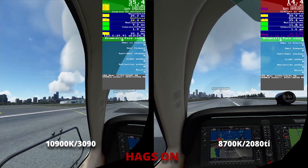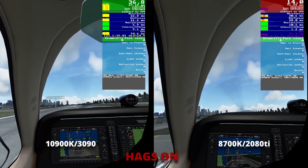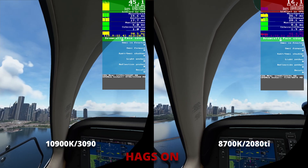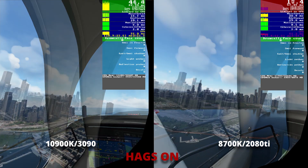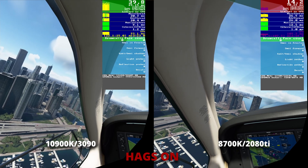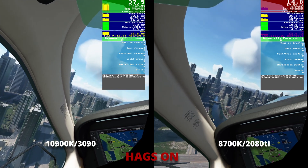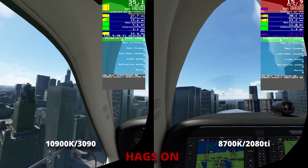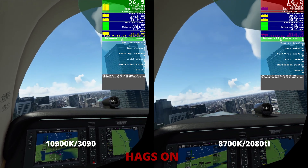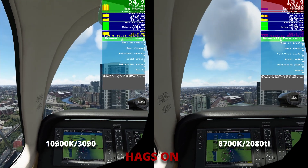In this test we have hardware accelerated graphics scheduling on, and it clearly highlights the difference between the 30 series graphics cards and the 20 series. The 2080 Ti is really struggling here, whilst the 3090 seems to be taking it pretty much in its stride. For all these tests I do have motion reprojection off. The OpenXR developer tool rendering is at 100, and in sim it's at 70. Worth noting here is that the CPU memory being used by the 3090 is less than the 2080 Ti, whilst video graphics memory is higher — more efficient. If you've got a 20 series graphics card, HAGS has got to be off.